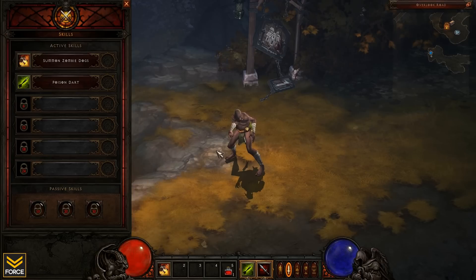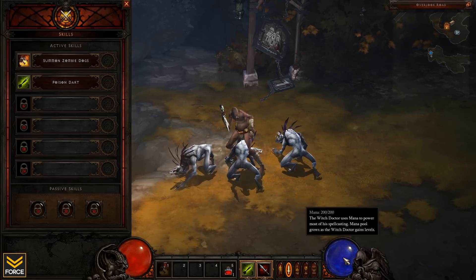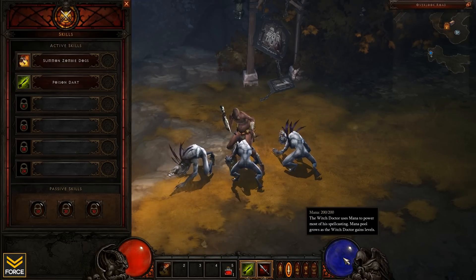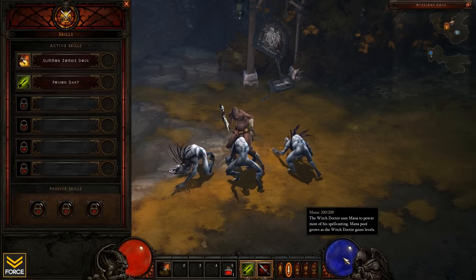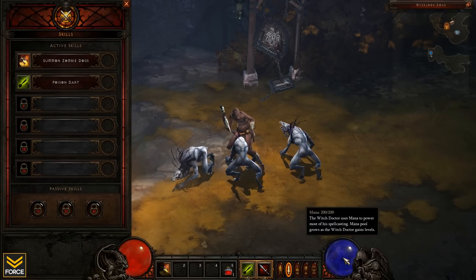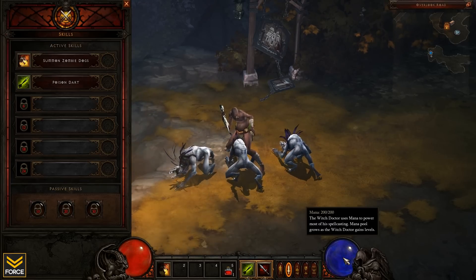We can see right away having the option of summoning zombie dogs. The resource system utilized by the Witch Doctor is going to be basic mana. We all know how mana works — this functions exactly like it does in every other RPG. Mana depletes, it's got a very slow regeneration, but mostly you're able to get regeneration through potions and stuff like that. The Witch Doctor has abilities to allow him to gain mana back much more quickly.